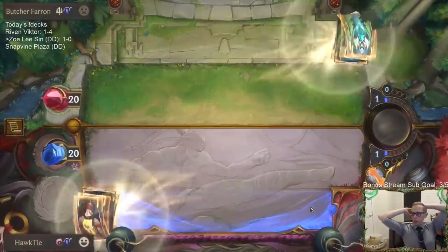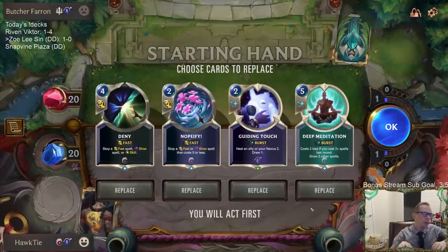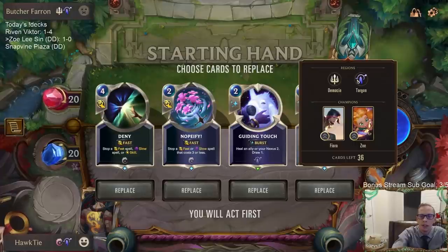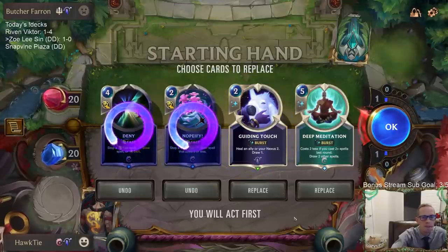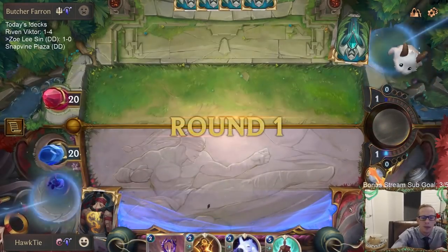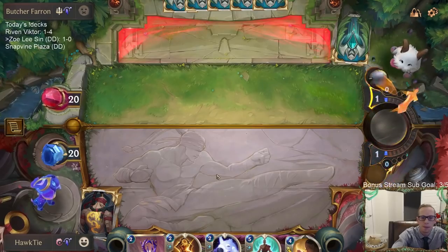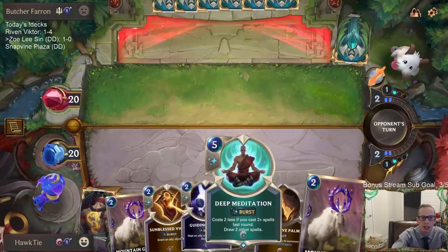We've got a Zoe mirror — they're going with Fiora with a bunch of protection for their Fiora; we're going with Lee Sin with a bunch of protection for our Lee Sin. What are we Nopeifying in this matchup? Targon is all burst speed — Single Combat I guess, or Concerted Strike. Maybe a Rally. I'll mulligan those two. Keeping the Guiding Touch for its cycling — it helps turn on the Deep Meditation.